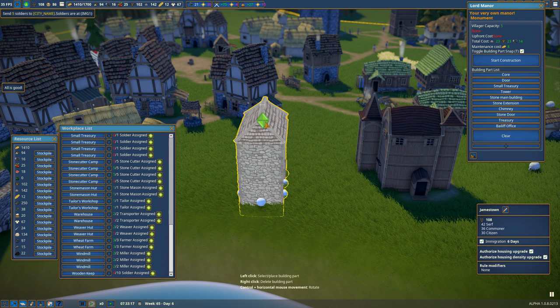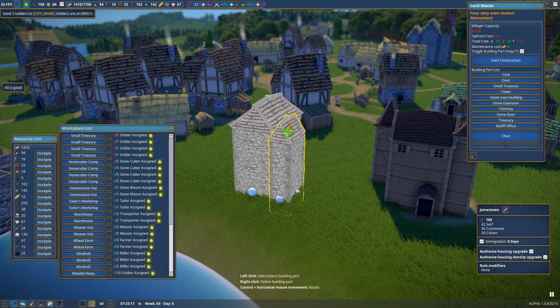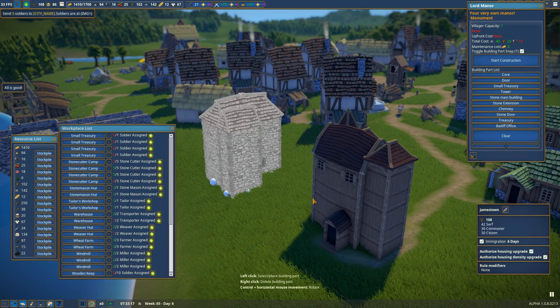We're going to build the stone main building for our lord manor. You can see the maintenance cost and the total cost of the building go up. We'll add a stone extension as well. It's kind of difficult to grasp exactly how you want to do some of this, but eventually it comes a little more naturally.